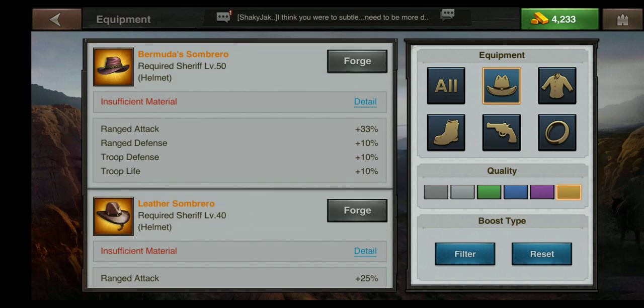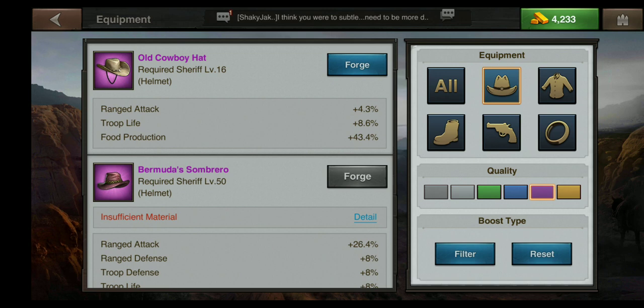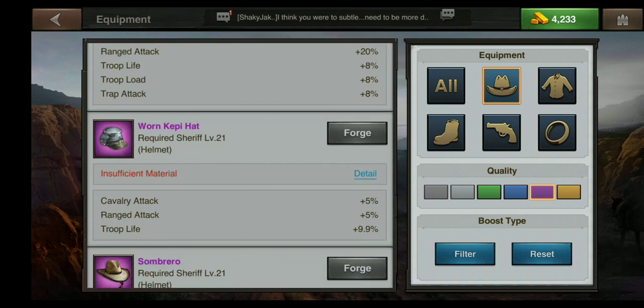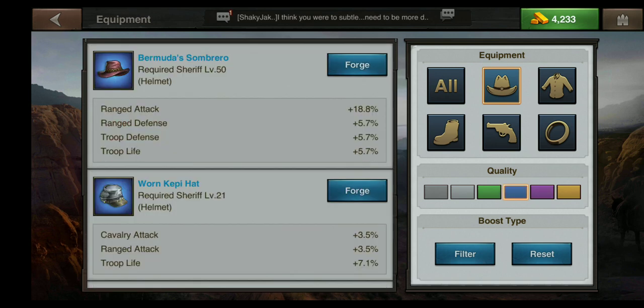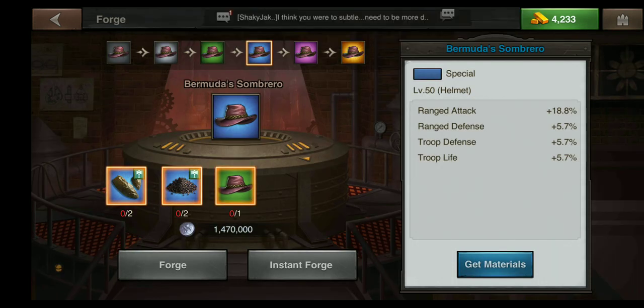On the right you can click the different color buttons and it shows you which items you can possibly craft at that level. I am able to craft the Bermuda Sombrero at blue or level 4 quality. I do not own a Bermuda Sombrero, so let's click forge — but it is grayed out and I'm unable to craft it even though it said I could.